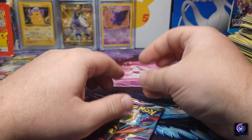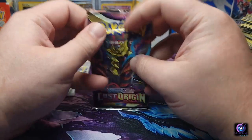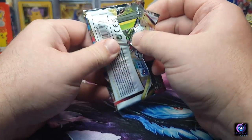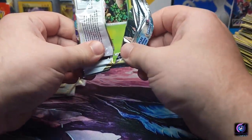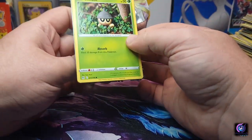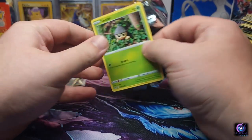Fighting energy, Korrina's Experiment, Silicoon, Machoke, Murkrow, Wormple, Clefairy, Lickitung, Horsea — got a Damage Pump reverse and a Zoroark Giratina hollow. Not what we want to see. Down to the final pack — fingers crossed for some last-pack magic!